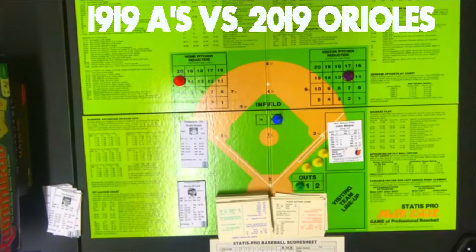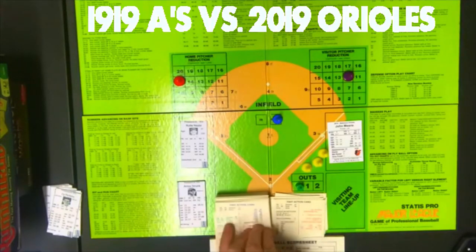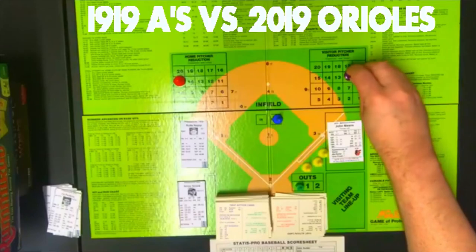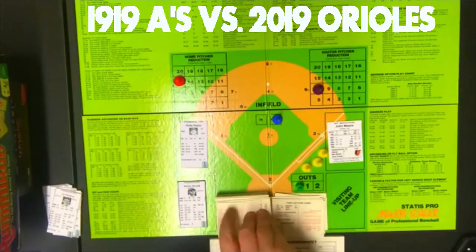Pitching for the A's is Raleigh Naylor. The Orioles lineup: Hanser Alberto at second, Wilkerson in center, Nunez at DH, Ruiz at third, Santander in right, Dwight Smith Jr. in left, Severino at catcher, Chris Davis at first, and Martin at shortstop. Also, I forgot to reduce Means by 2, so he's now down to 10. Hanser Alberto leads off — PB7, on Alberto's card, random 77 — out, G6. One away; no error.